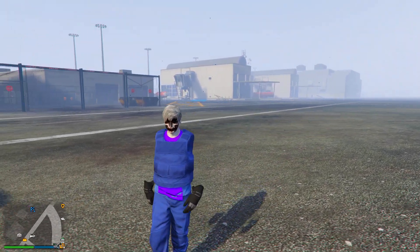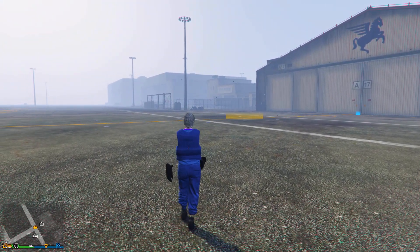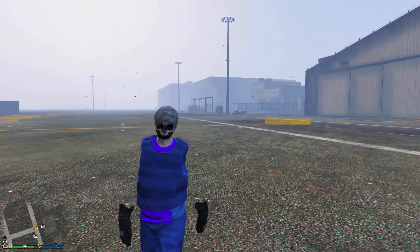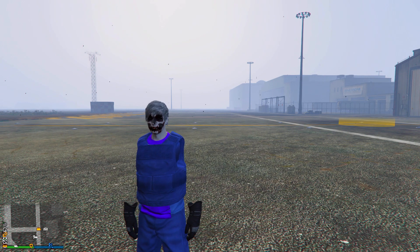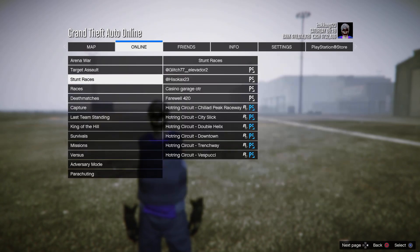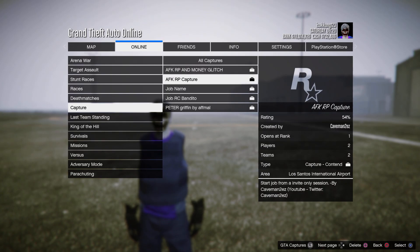This method has no requirement, so even if you are a new player to this game you will still be able to do this. What you need to do is go down to the description and bookmark a job, then restart GTA 5 and load into an invite-only session. It has to be an invite-only session. Once you are back in an invite-only session, you simply want to press Options, go to Online, Play Job, Bookmarked, and then Capture, and then start up this RP capture right here.